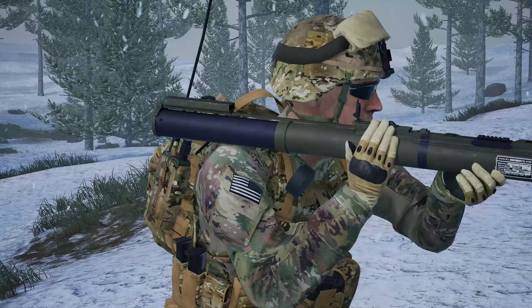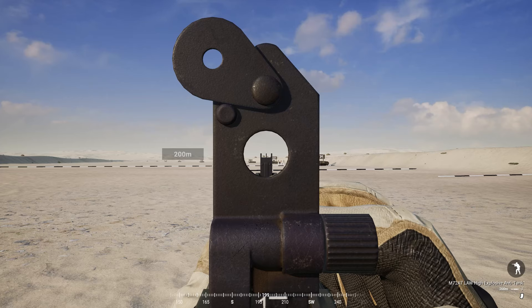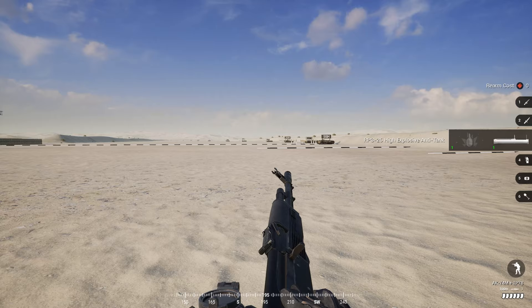First on our list of launchers is the LAW, employed by the US, British, and Canadian factions. The LAW can be zeroed from 100 to 400 meters. This rocket is as basic as it gets — it's by no means powerful, so if you're looking to inflict more than just a small amount of damage to a medium vehicle, make sure you have a rifleman and his ammo bag nearby. This round does have a fair amount of drop-off, so shooting targets in between zeroing ranges can be a bit tricky.